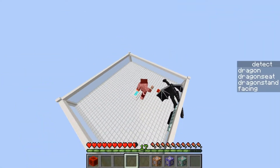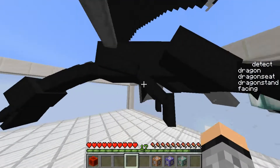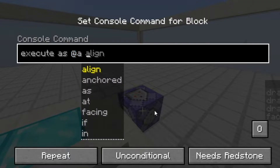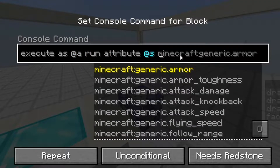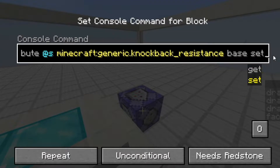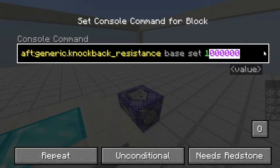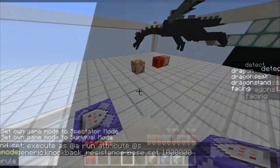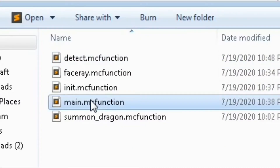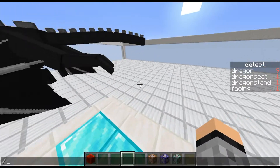If we get on the dragon it throws us away, so we want to add a knockback resistance attribute. Type: execute as @e run attribute @s minecraft:generic.knockback_resistance base set 1000000 — a very high number — and set always active. Now whenever you get off, it won't throw you away. Copy this attribute command, go to main, paste it below, Ctrl+S to save, and reload. Now it works.